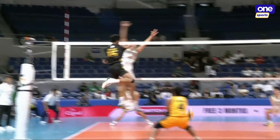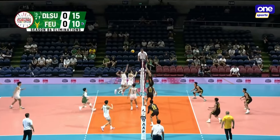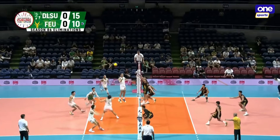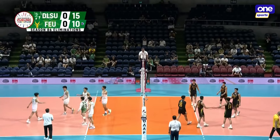This time with a single block coverage to the side of F.E.U. Combination for Maglino — Guerrero, Adahar, Ronquillo. The whistle was blown. I think that was a net touch — net touch really coming from Mendoza.